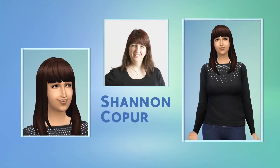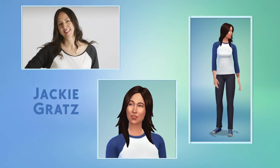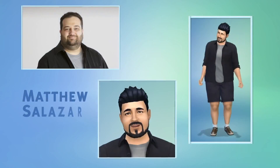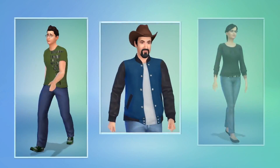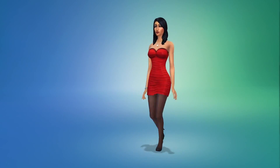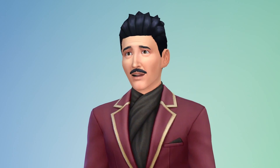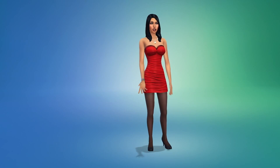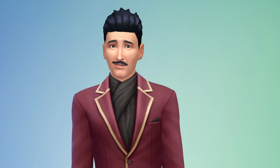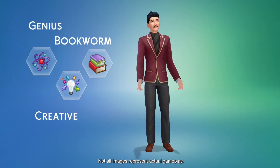In The Sims 4, Create-A-Sim is about more than just how my Sims look. It's here where I decide how my Sims sound, move, and behave. I can choose how they walk — look at that strut, check out his swag. I choose their voices. I give my Sims personality traits: Mortimer is a genius, he's creative and a bit of a bookworm.